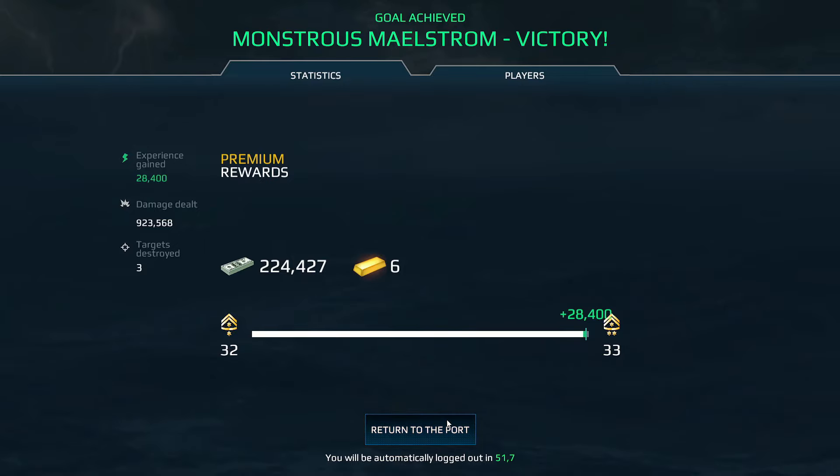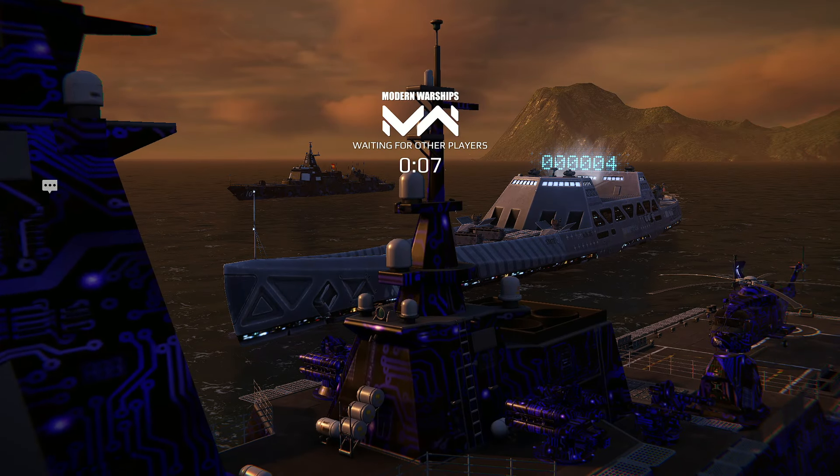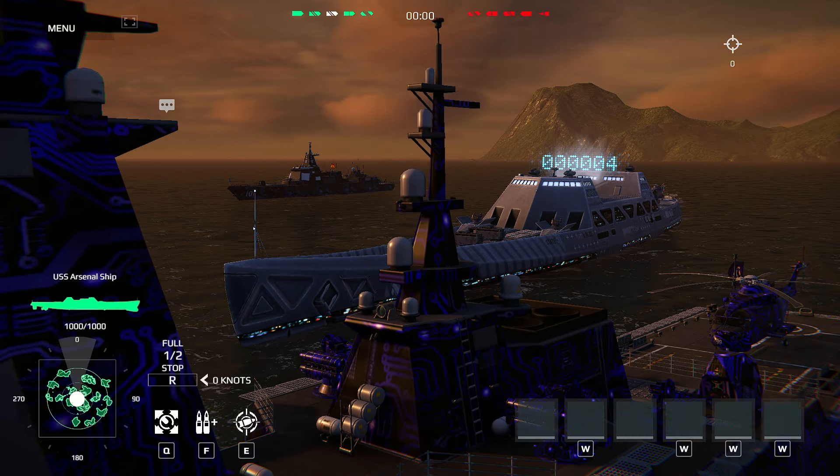This was a good battle. The arsenal ship was buffed — they increased the base maneuvering ability from 7.5 points to 8.5 points. I'm talking about normal values without upgrades. Also, the speed was increased from 17 knots to 19 knots. This is the best build for the arsenal ship since we have a lot of missiles.